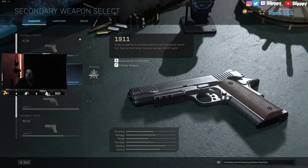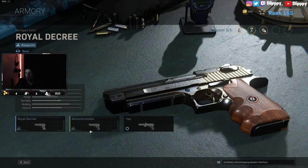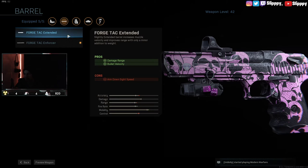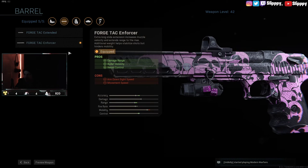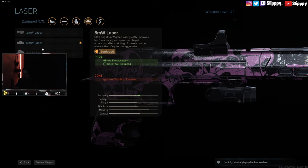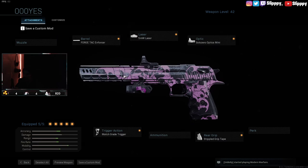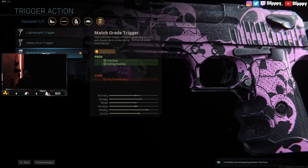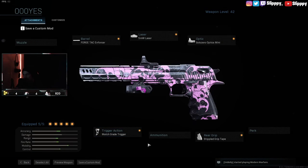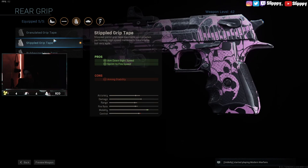And now on to the Deagle. I have the Forge Tac Enforcer barrel for the damage, because this version has a lot better damage. I would throw the laser on, but it lowers the mobility, so I'm not doing that. I have this attachment for fire rate and aiming stability — if you want higher fire rate I suggest going for it, but you lose a lot of control. And stippled grip tape, because when I'm running spawns I want to be quick with this thing.